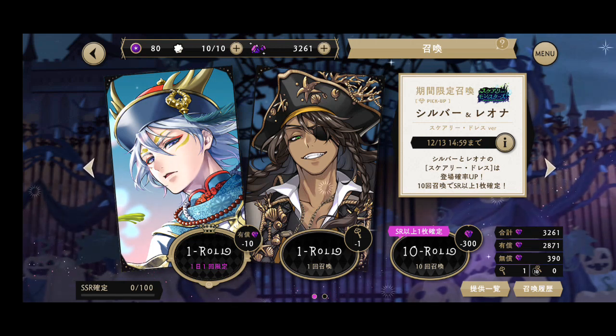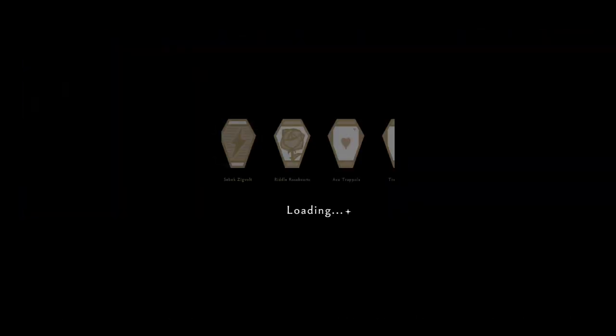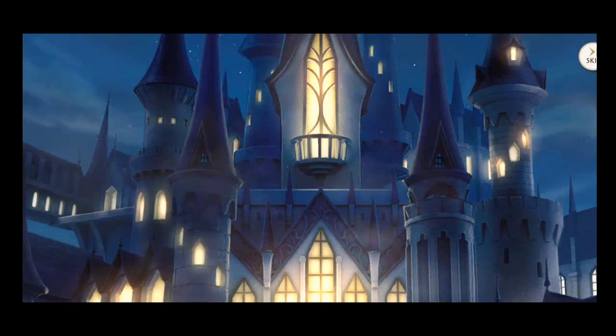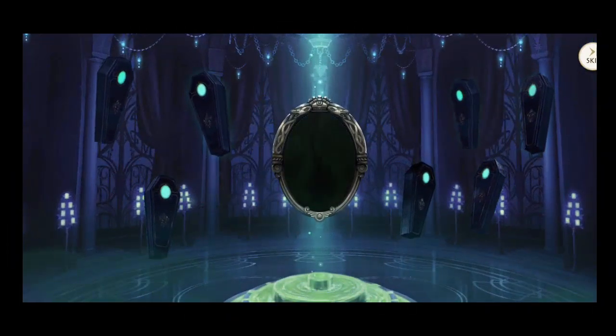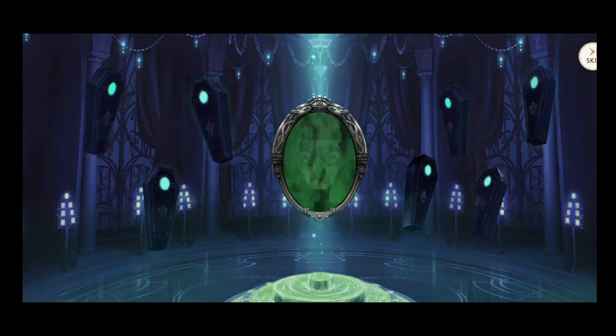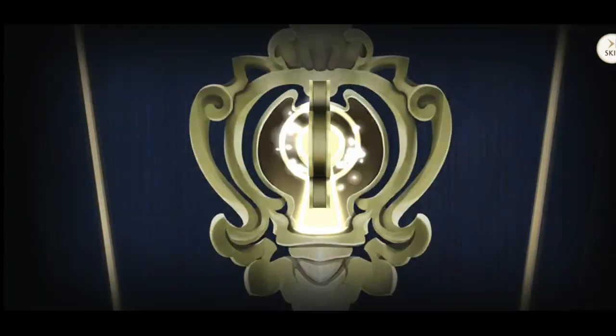But oh man, if I didn't already have Leona, this banner would be dangerous. Silver looks so good with a double fire element — you know it's going to be good. Alright, let's see if we can get Silver to come home quickly. Let's start off with this key here. We've also got that 10 roll, that single roll that you do with the 10 roll.